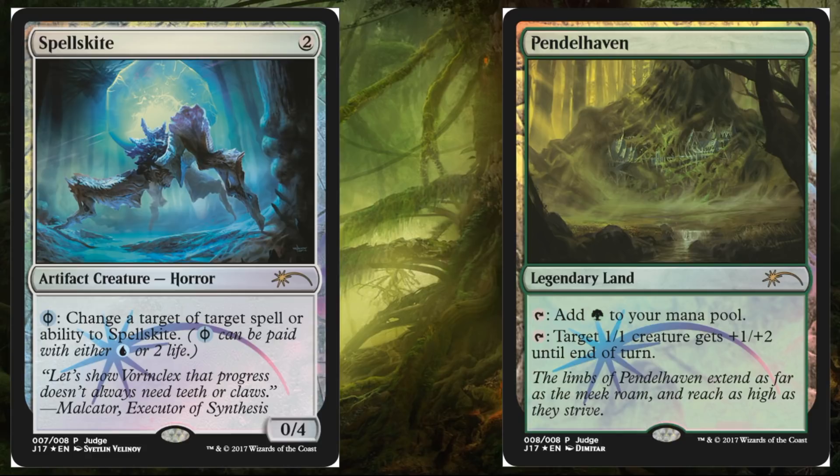Both of them see play in Modern. Pendelhaven even sees a little bit of Legacy play — you'll find it in Elfdex and Legacy, as well as Modern and also Infect Modern. Spellskite was a huge Modern staple back in the day when it was coming out of sideboards to deal with Splinter Twin Combo.